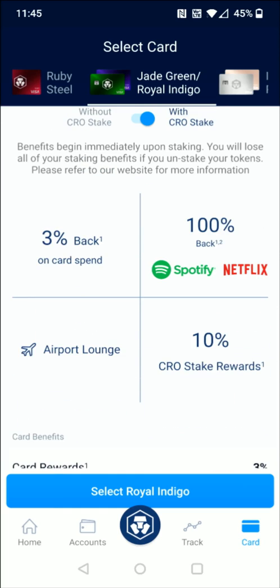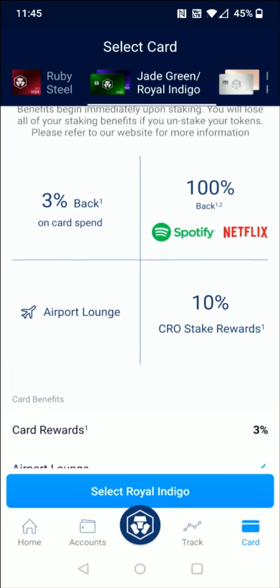With the Jade Green Royal Indigo card, you get 3% back on card spend, 100% reimbursement on Spotify and Netflix, a 10% stake reward on the money that you're staking for this card, and access to the Airport Lounge.